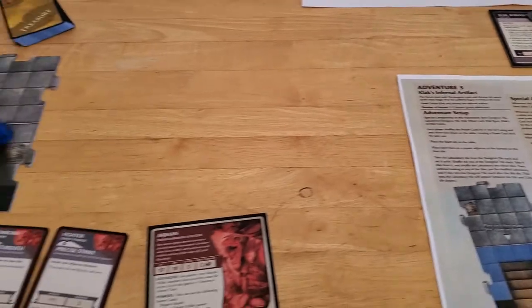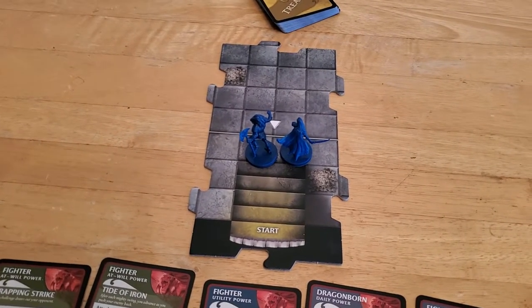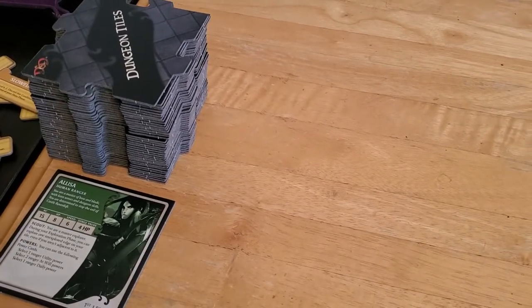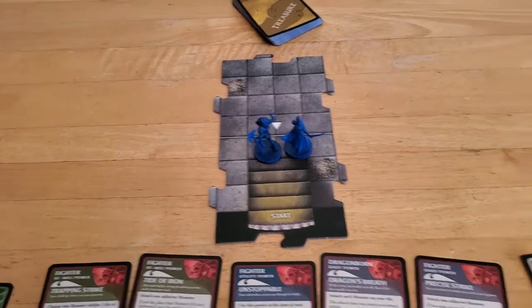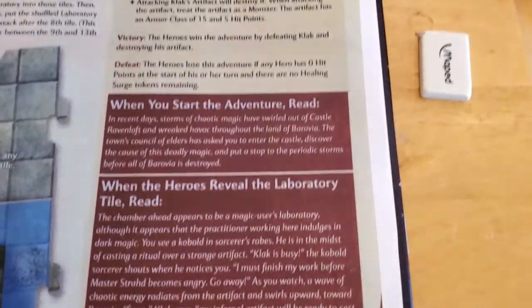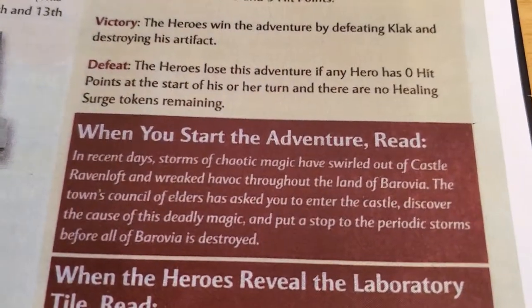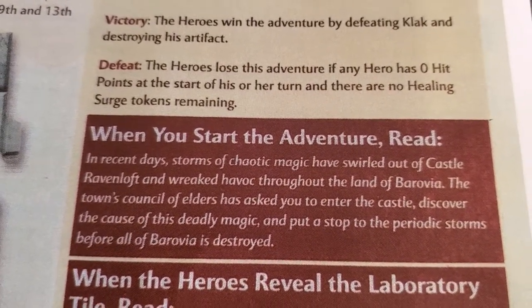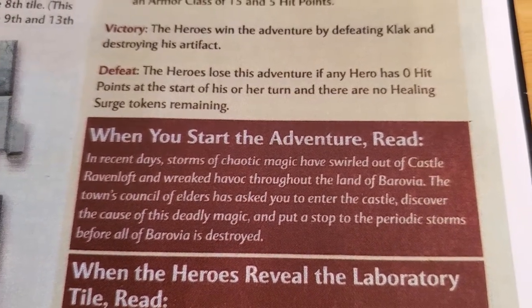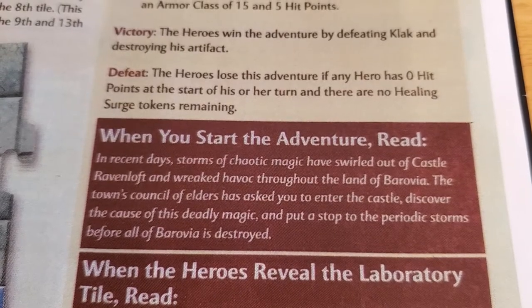Otherwise, this adventure is pretty similar to Adventure 2, where we enter into the dungeon again. This time we're working our way to the laboratory inside the dungeon, whereas before we were looking for the chapel. When we get to the laboratory, if we make it, these other things happen and we'll worry about that when we get there. It says when you start the adventure, read the flavor text to set the mood: 'In recent days, storms of chaotic magic have swirled out of Castle Ravenloft and wreaked havoc throughout the land of Barovia. The town's council of elders has asked you to enter the castle, discover the cause of this deadly magic, and put a stop to the periodic storms before all of Barovia is destroyed.' So everything is shuffled up and we're ready to go.